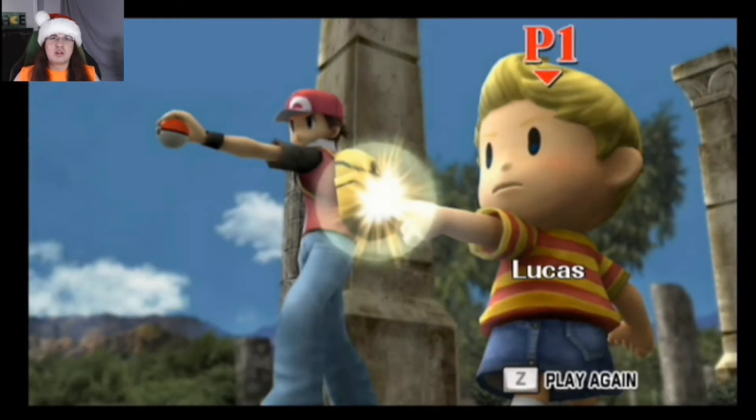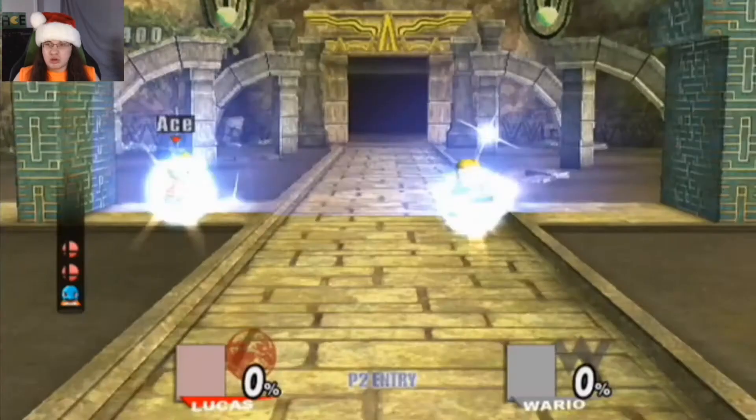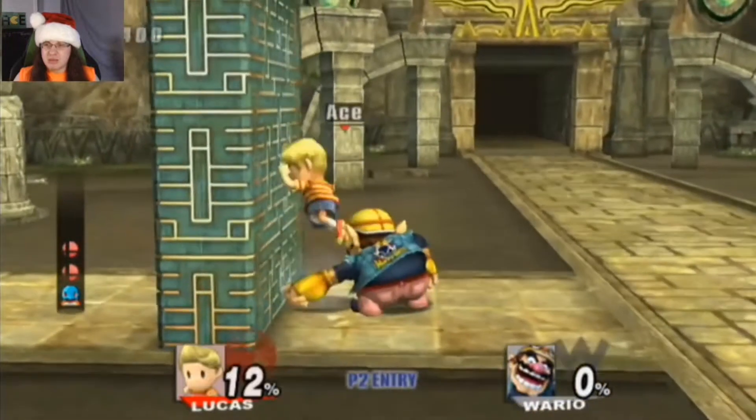So while Lucas and the Pokemon Trainer were searching for Ivysaur and Charizard, Wario has appeared, and it looks like he is ready for a fight. However, this is an opportunity for Lucas to get his revenge on Wario after he captured Ness. So Lucas, let's go — let the battle begin.